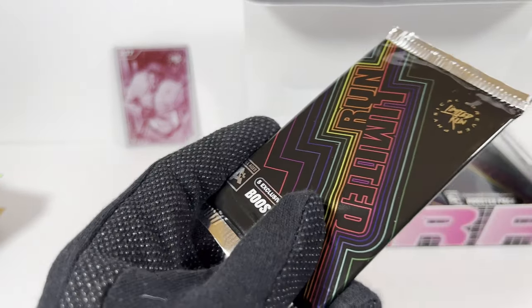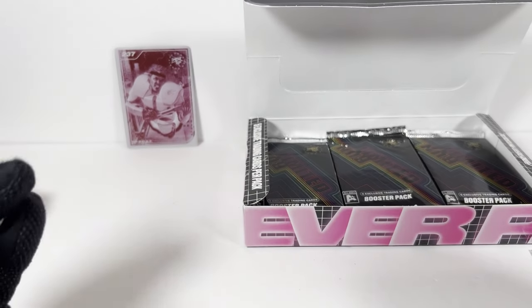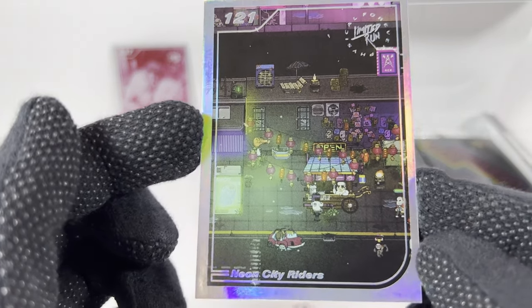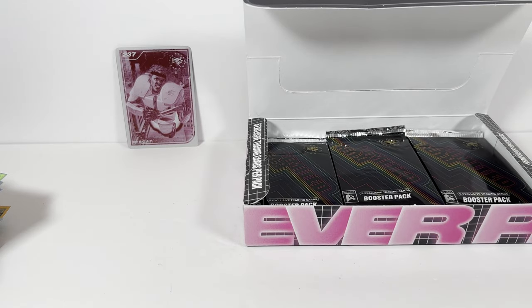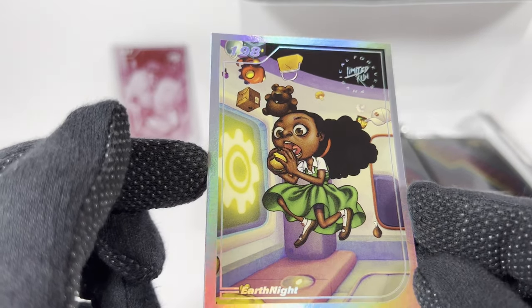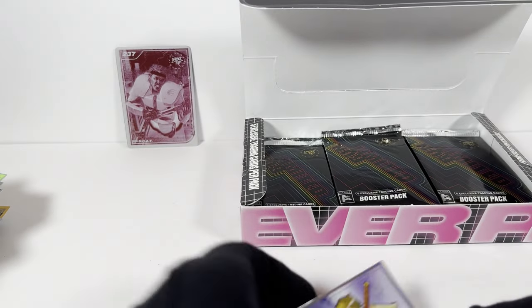Pack 20. Maybe I'm in the part of the box where I'm finally going to get some new cards. Bug Fables — I think that was like a bug RPG, if I'm not mistaken. Here's another Neon City Riders — looks like a screenshot. And dupes. Pack 21 — that one's a dupe. This one's new, we've got Earth Knight. And a Paper Beast card. And dupes.